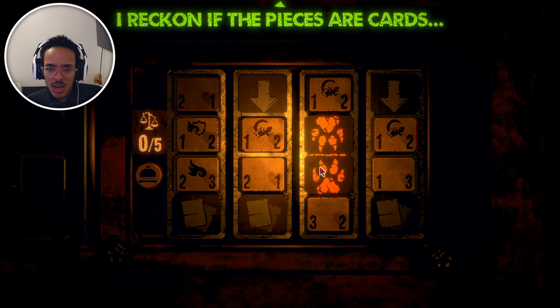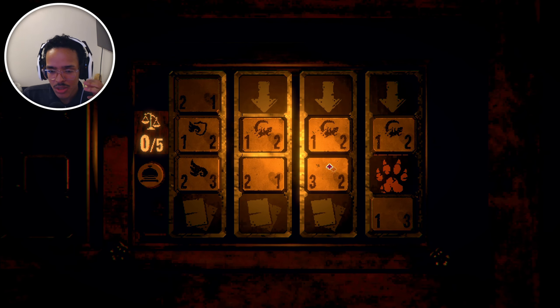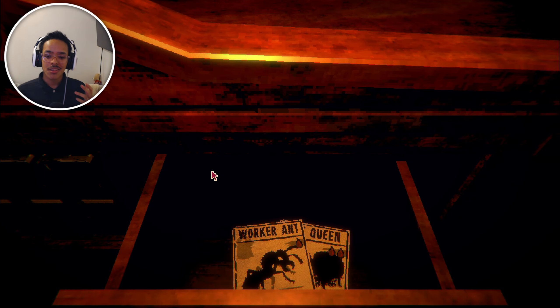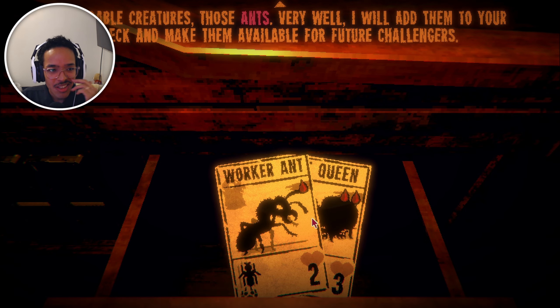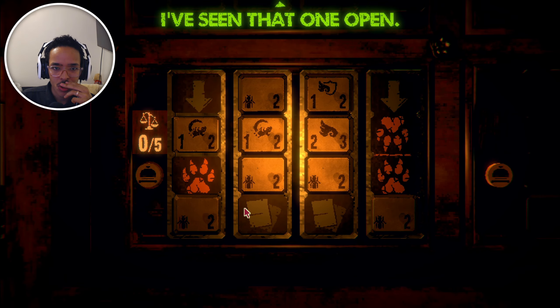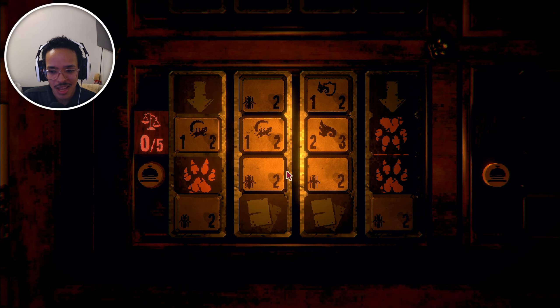Still scratching my head. I reckon the pieces are cards and you just use them to win. I might need a second — let me see if I can figure it out. I don't get it, I don't get it at all. I thought there'd be something more in here — it's just ants. Of course you need to know what the sigils mean.